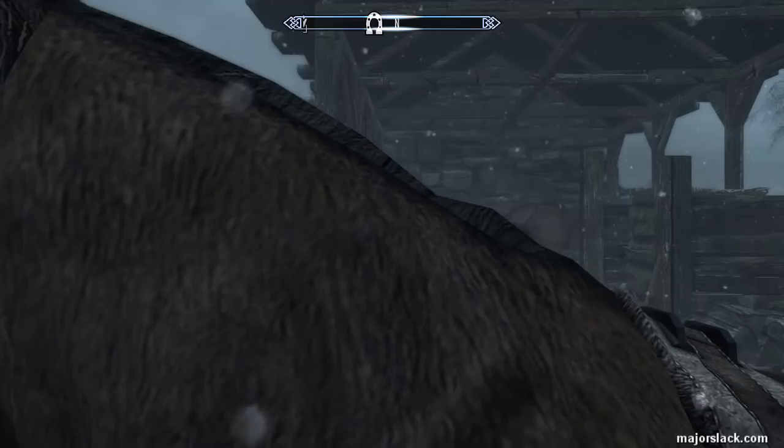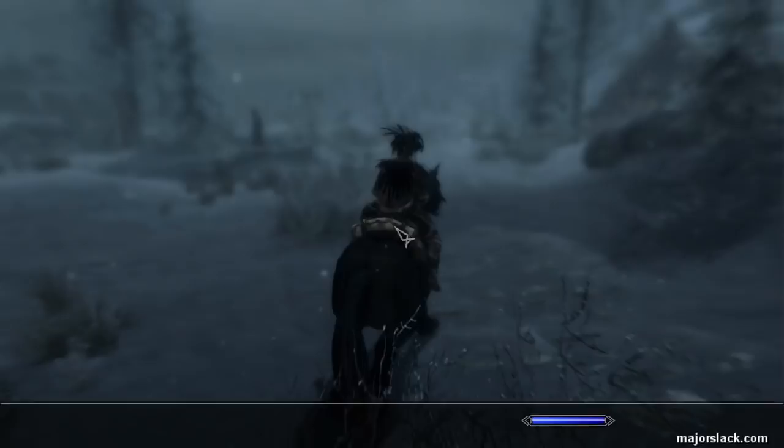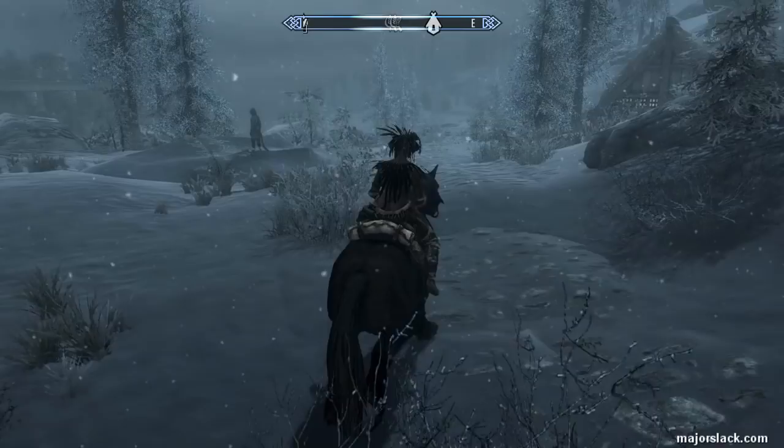I can travel 100 feet with a Whirlwind Sprint. I also have the Unrelenting Force shout maxed out, the Fire Breath shout maxed out, and the Frost Breath shout maxed out - all three words for each. None of that is essential, but it will help a lot.